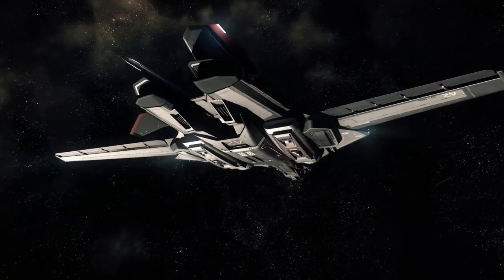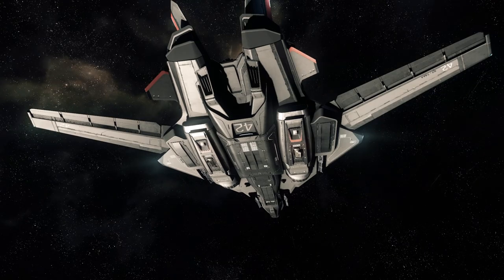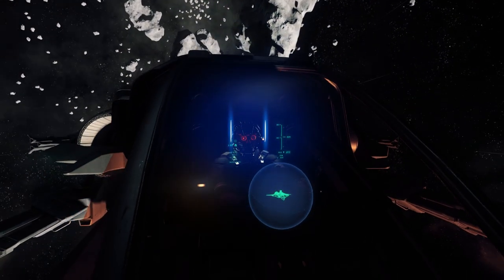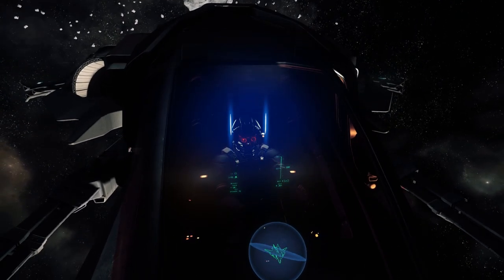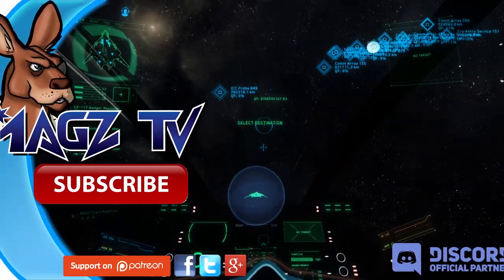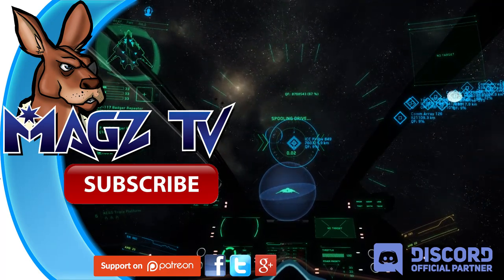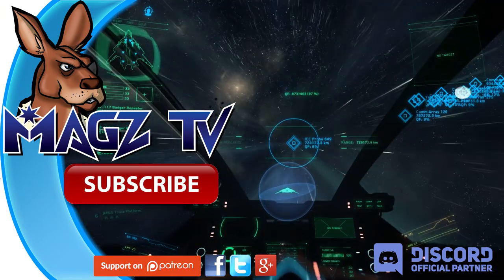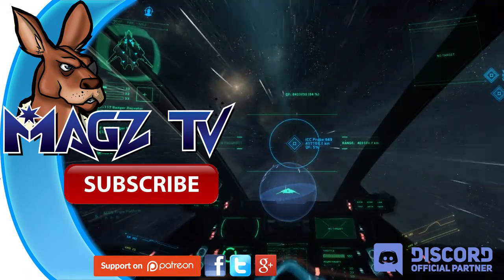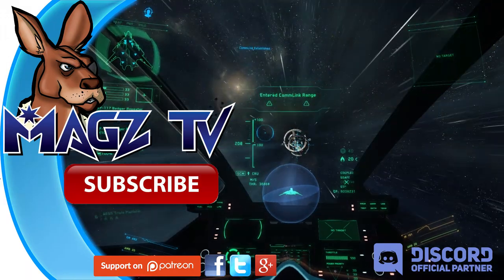Ladies and gents, this is the Aegis Sabre. It is an amazing ship and I'm really happy I finally got to fly it — absolutely beautiful to look at. However, it's a ship you cannot currently buy in the Star Citizen persistent universe. It was available for purchase at one time for around $190 as a limited access ship and has since been fully removed from sales. Outside of special events, these are probably the only chances to fly one, unless you find someone in the persistent universe or wait until the game goes live to purchase it for in-game credits. Thanks for watching — fly smart, fly safe, and I'll catch you around the verse.